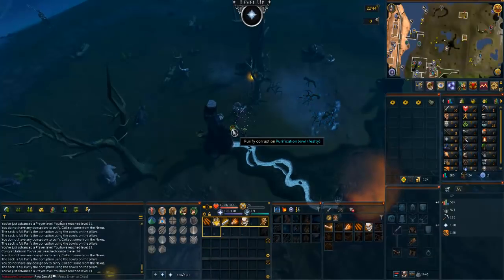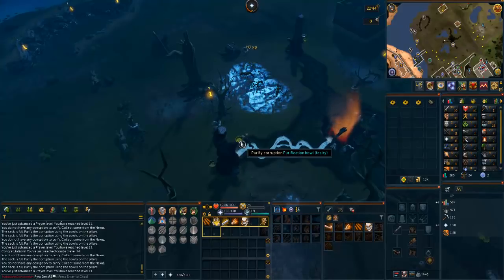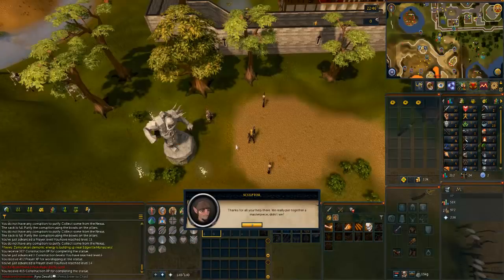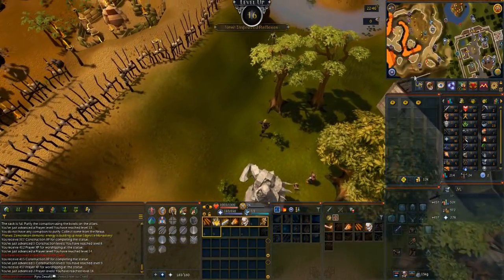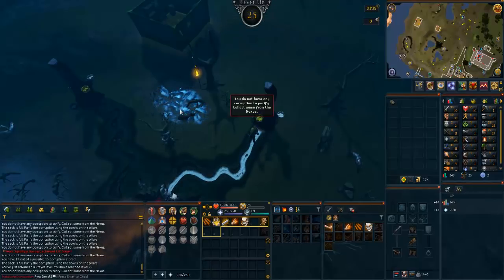The Nexus is really great low-level prayer XP. It's a lot better in a group of course, but you can do it solo — just fill your bag and then go over to any bowl. Click it like you see me doing; it skips a tick or two and fills it a lot faster. I'm probably just going to do this for the protection prayers since I want to get those for questing. Before finishing prayer at the Nexus, I also did the weekly statues here for some free prayer and construction XP — that's 16 prayer there. Finished up with the rest and that got me to level 25 prayer. Probably going to stop there and just do Nemi and quests from now on.